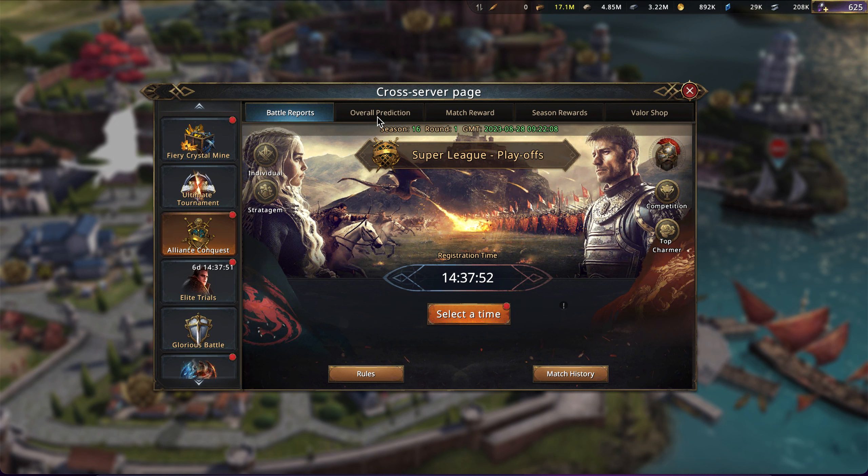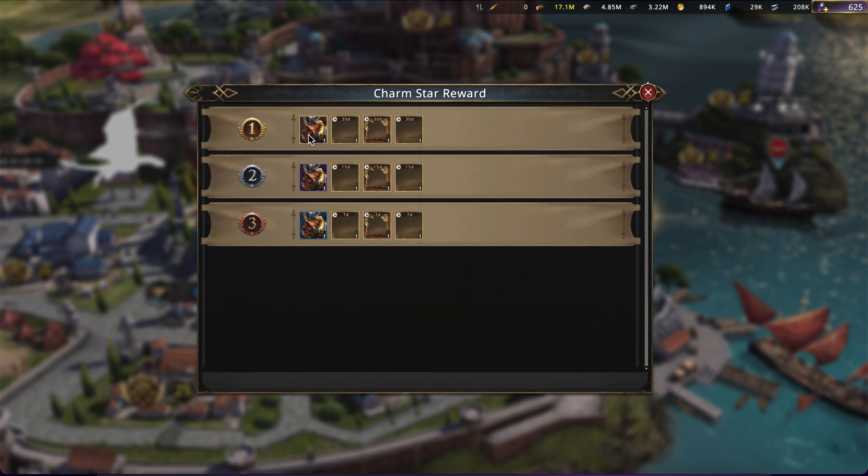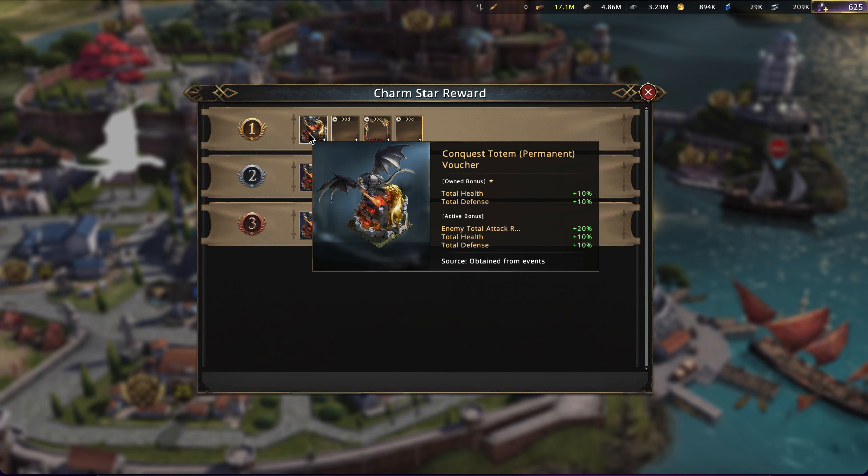As a bonus, I'll quickly throw in my predictions as well. First of all, rankings of who's doing well with the charm system — and it is also where you can see the charm star reward. Namely, that the top charm — the person with the most charm — is going to receive the conquest totem new permanent voucher. This is a pretty big, basically S-quality exterior.